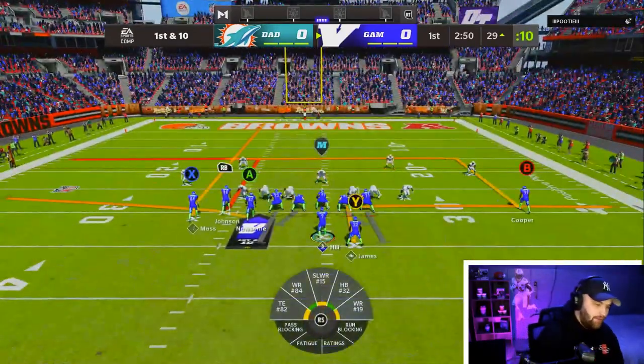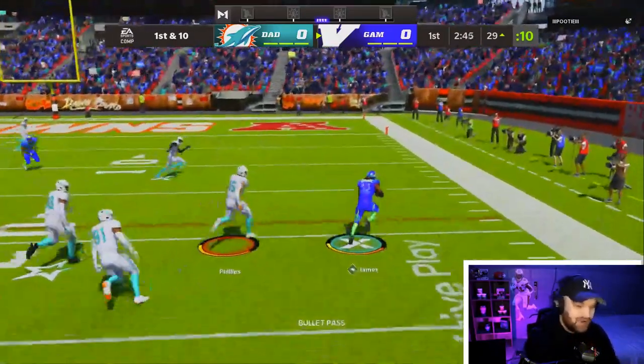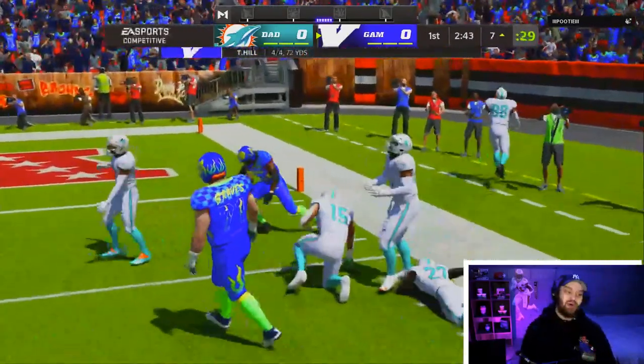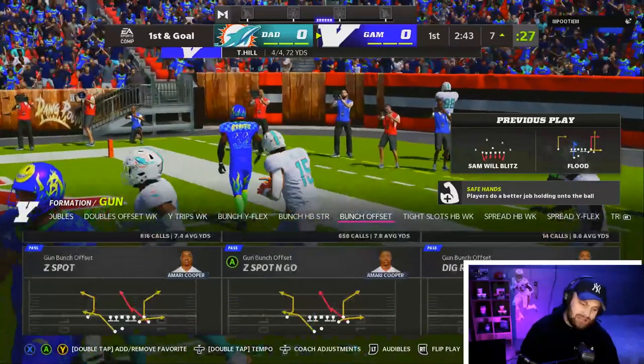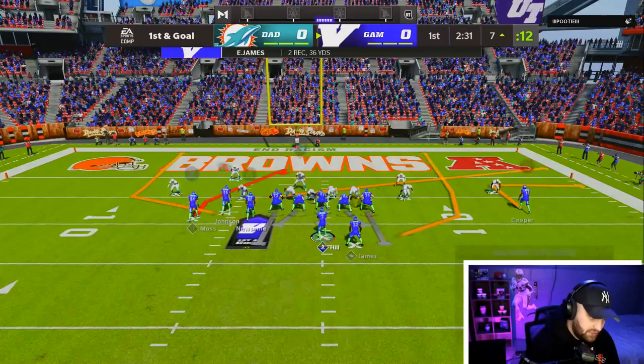He does not want to budge out of it. Hopefully he doesn't blitz everybody. We did not pick up anybody so he had a free runner, but we're gonna have Edge on the dump off right away and we are already inside that goal line range. I mean, I've played this defense so much — it's just too easy. Taysom's been great for us so far.